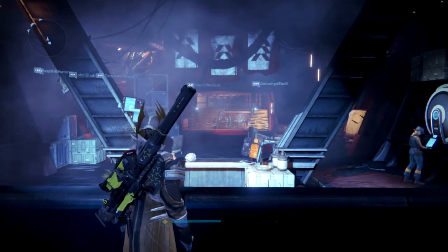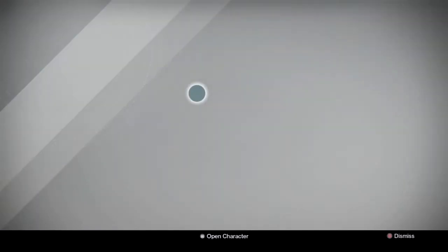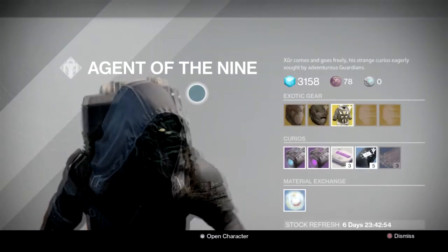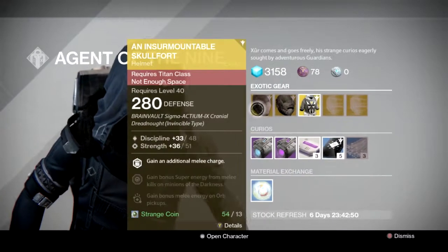Hey, what's up friends. Jure is located at the bar near Dead Orbit, and let's see what he brings this time, shall we? So at first glance I see helmets galore, and let's start off with the Titan.